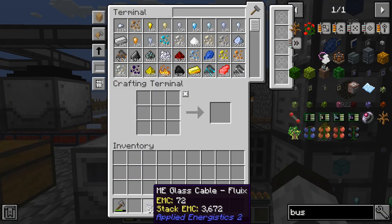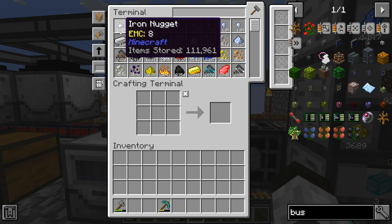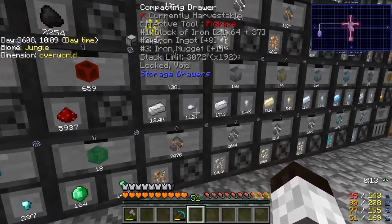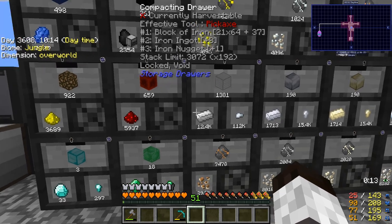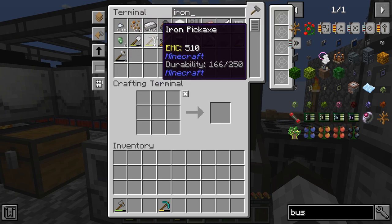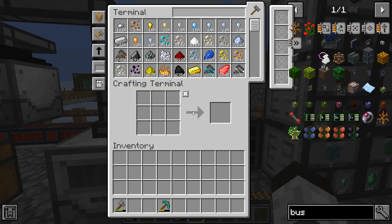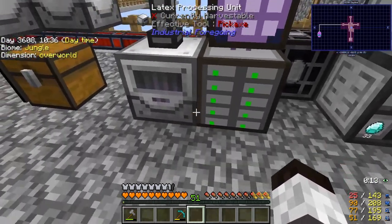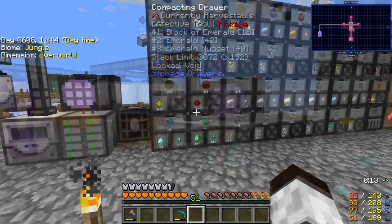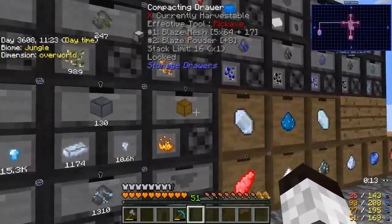Look at this - all of a sudden we have 111 thousand iron nuggets! It's seeing this compacting drawer as nuggets, and it'll also see it as iron ingots and blocks. If we just look up iron, we can see nuggets, ingots, and all of it. This is fantastic - now this side sees everything in the drawer array but I'm not wasting my disk space. That is fantastic.